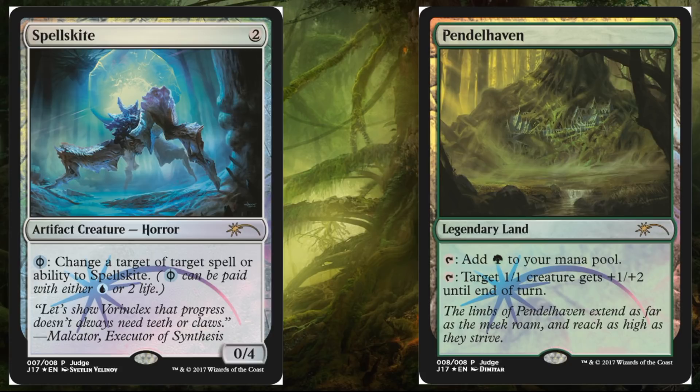As far as value goes with these cards, Judge's promos don't tend to have a very high print run. So typically they don't really affect the pricing of the original cards by very much, if any. Nothing's going to really change when it comes to the value of Spellskite or Pendelhavens. But if you like to trick out your cube or your Commander deck, this might be a good pickup — you can find these with relative ease in the secondary market once they get out there.